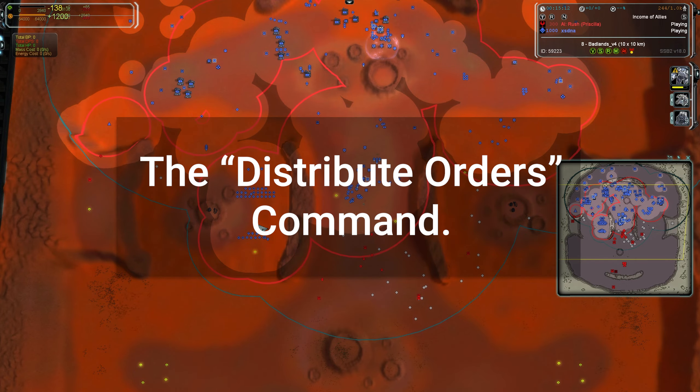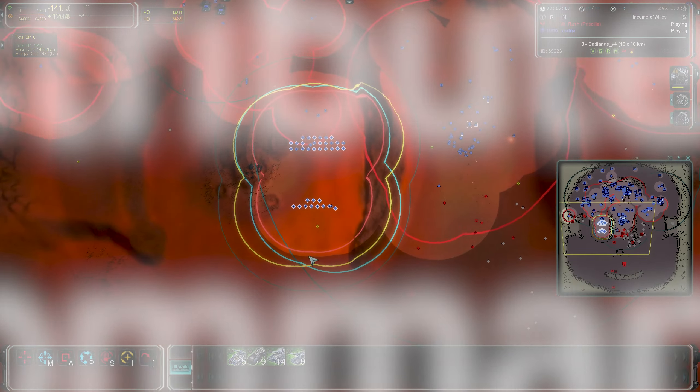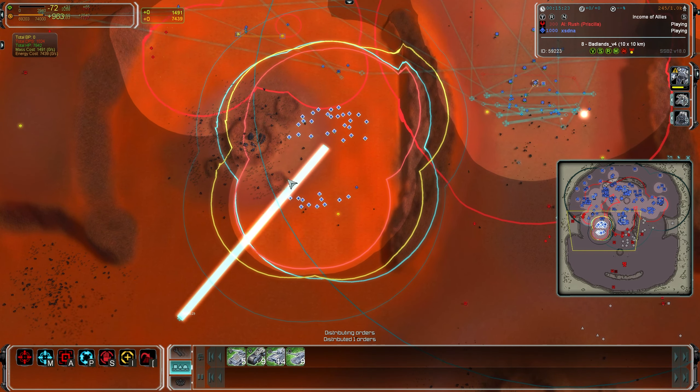The first new command we'll look at is what used to be Shift G or the spread, also the G key — where you'd right click and then press either G or Shift G and you'd get lots of individual waypoints.